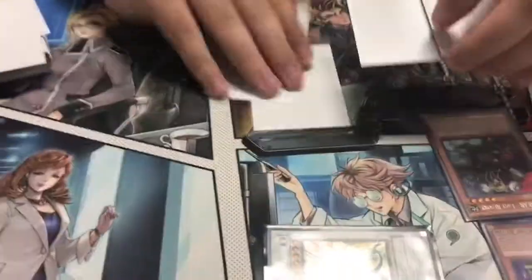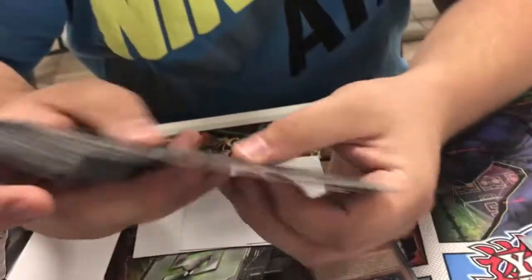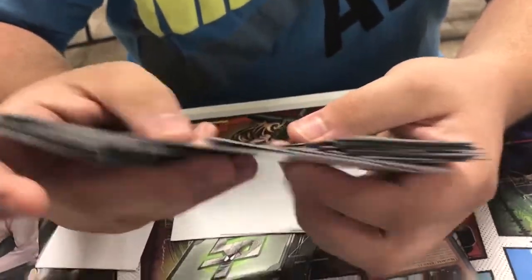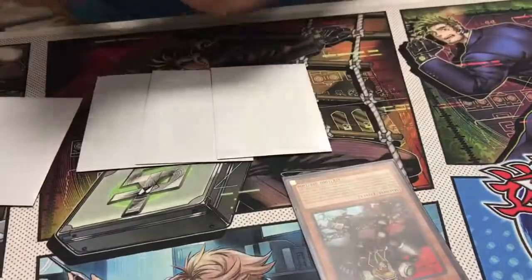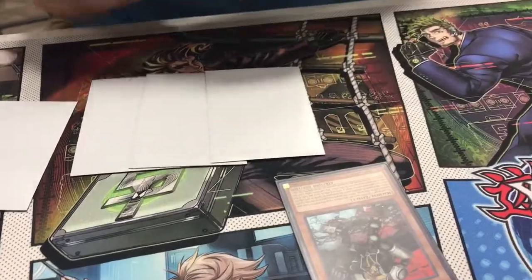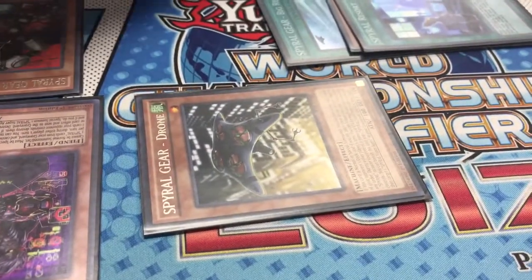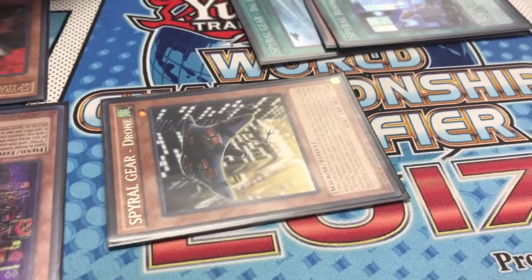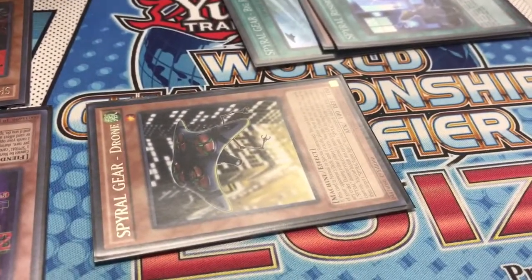You still have a pointer off Mrs. Radiant. A lot of cool things I like to do: I search Drone, and if I find my one-of, you can activate Ancient Fairy's effect to special summon him, which lets you stack your opponent's deck. And if you have a Super Agent you can do that play too — but then we're getting into wild stuff.